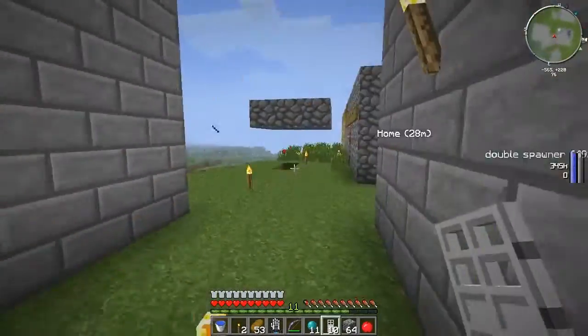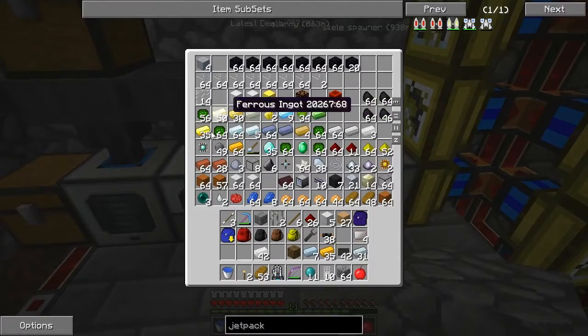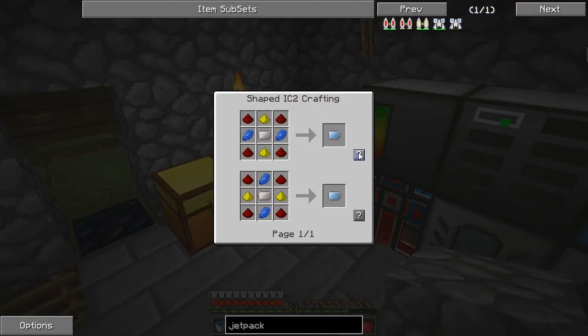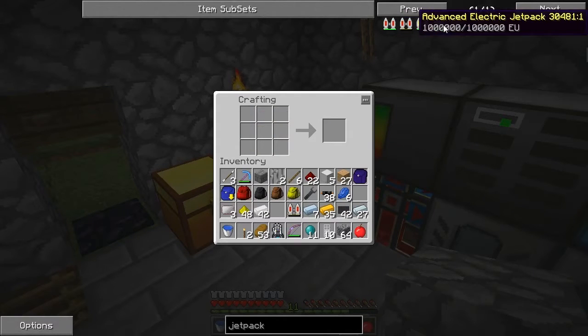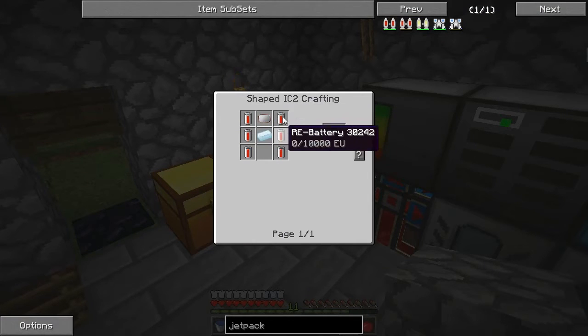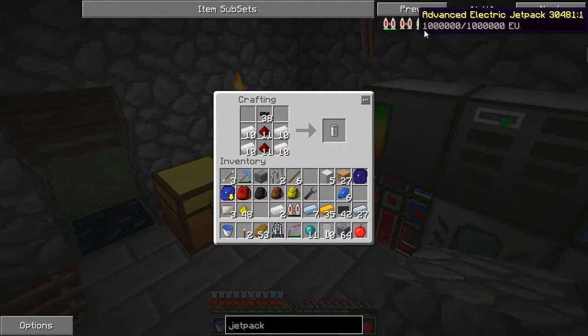So we need some lapis and some glowstone. There's some lapis there, some glowstone there. Just make the one for now. And then we should just be able to make. So there's that one. Then we need to make our advanced electric backpack — we need to make a few more batteries. So how many do we actually need?